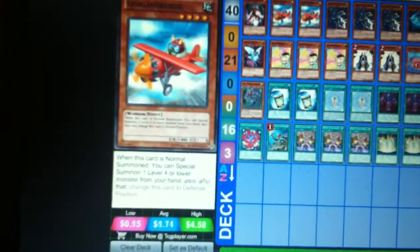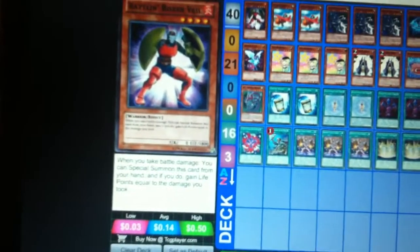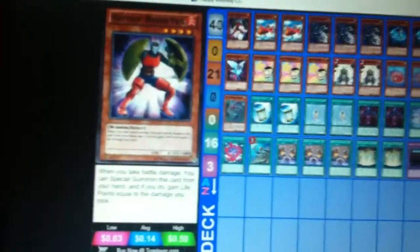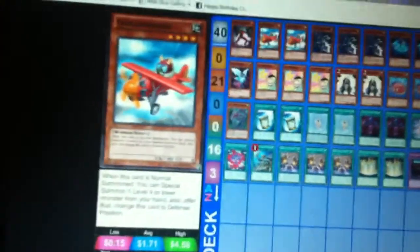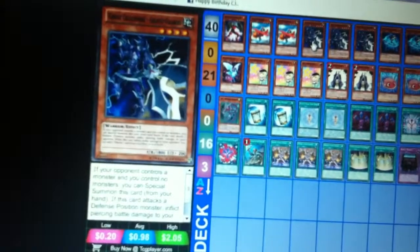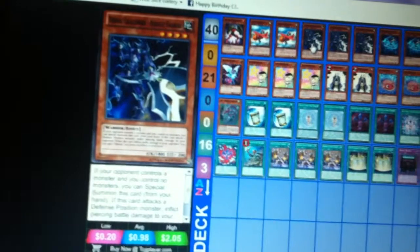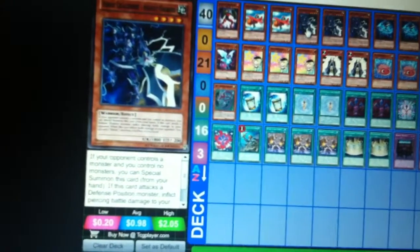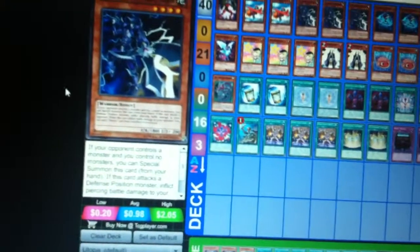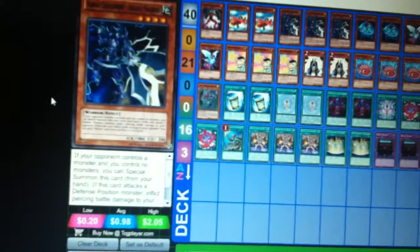I used to have another one but I replaced it with this guy because of its ability — when you take battle damage you get a special summon. You can't sleep on this guy. Obviously you know what it does. Next up is Heroic Challenger Assault Halberd, or Hellblade — basically you can special summon this from your hand if you control no monsters.